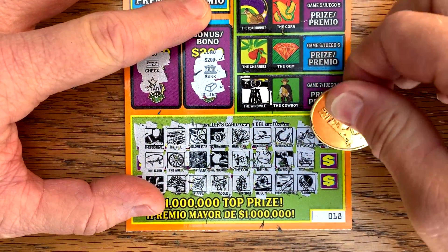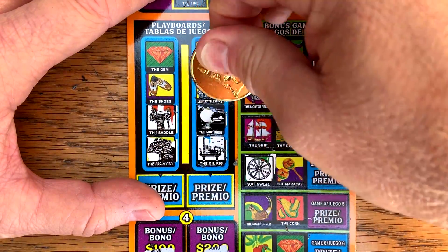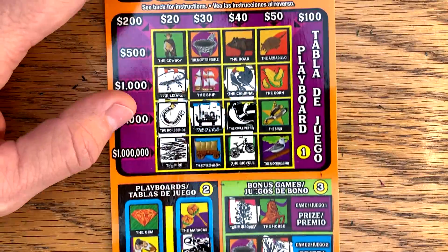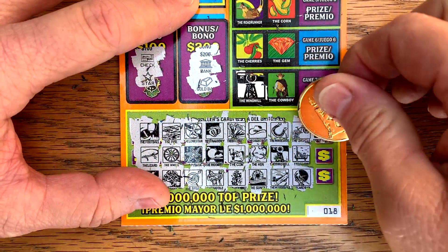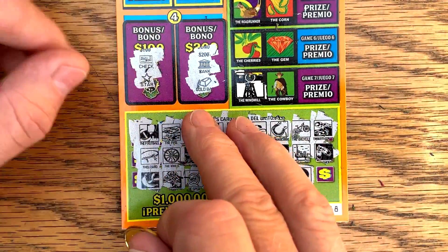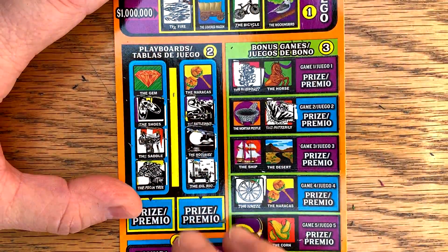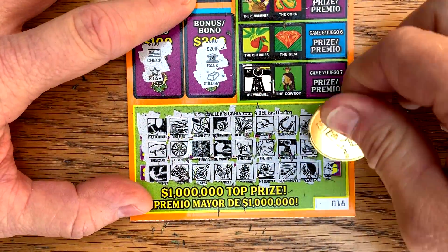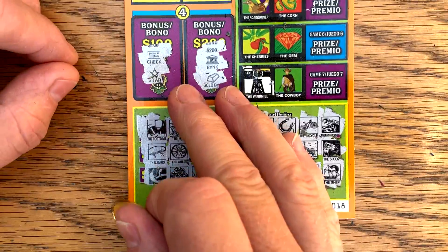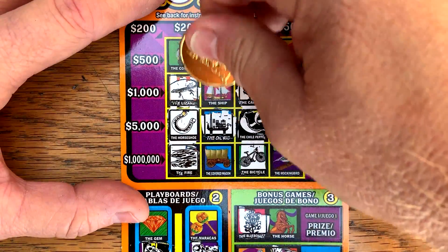We need these to come through. Last three spots. Rattlesnake — yeah, there's rattlesnake. Cowboy shoes — and we got shoes. Oh, we're going to need this. Really need this last spot. What's it going to be? Cowboy? A ship. And that did absolutely nothing for us. But hey, almost got our money back with the Mega Loteria — nice $30 win.